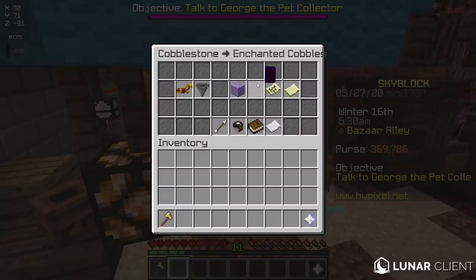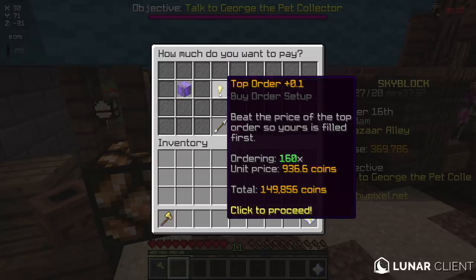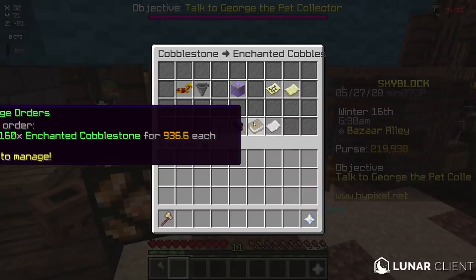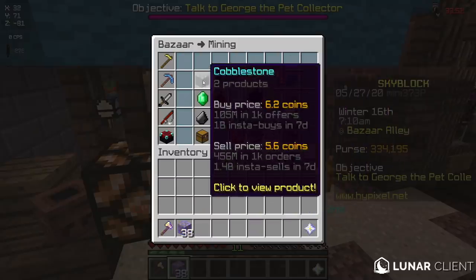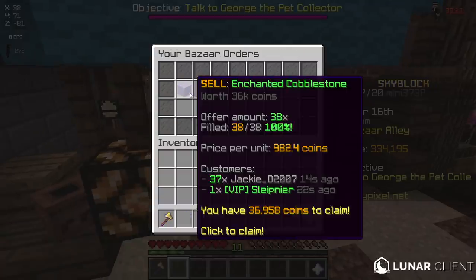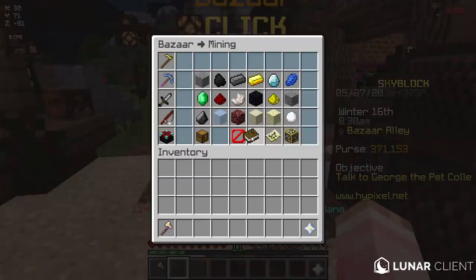Right now we're gonna Bazaar flip enchanted cobblestone. If I go in and make a buy order and select a big stack it costs me 149k. The only button you have to worry about is 'top order plus 0.1' - when somebody comes to instantly sell their cobblestone it automatically gives it to me because I'm the current cheapest deal. Once you've placed your order you go into this book and can see when people are selling to you. People have instantly sold their cobblestone to me and I bought it for about 35k. Now I make a sell offer, do 'best offer minus 0.1' - it's 100% filled so if I claim this I just made about 1.5k coins. It obviously scales up but I made around 2k profit from that.